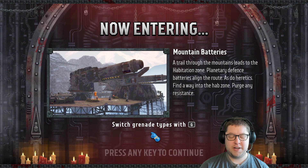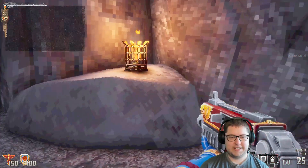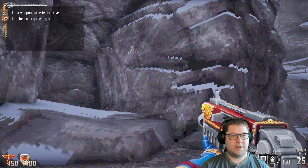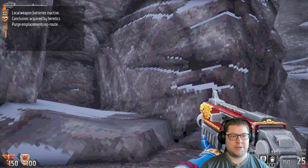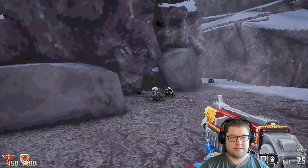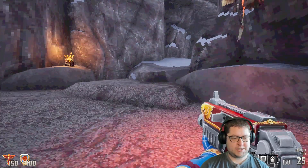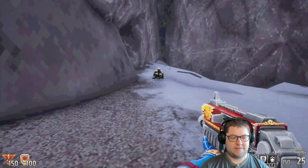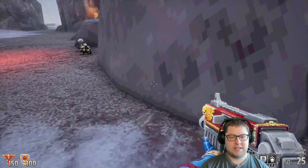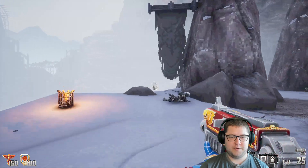Switch grenade types — oh yeah, I've got grenades, I forgot about that. Not that I needed them. Local weapon batteries are inactive — purge emplacements en route. Oh, my stats got brought down to like 150 and 100 — so you can't carry over your health and stuff between levels, it looks like.